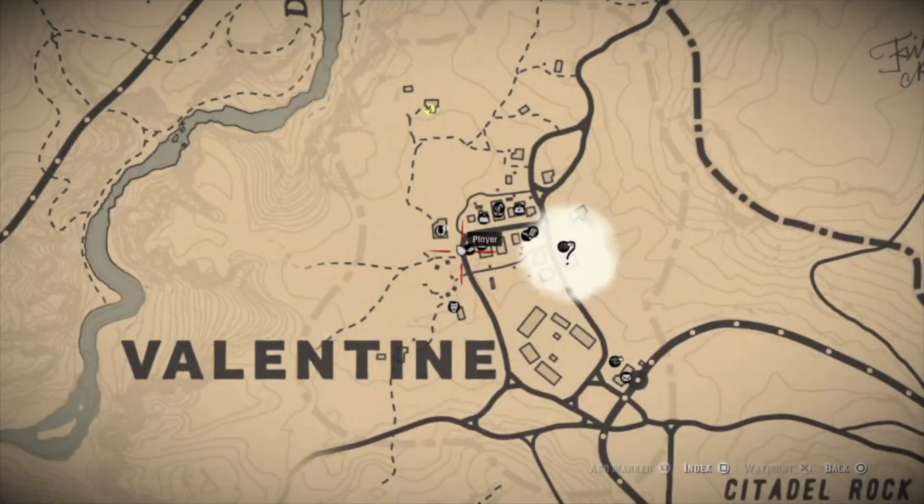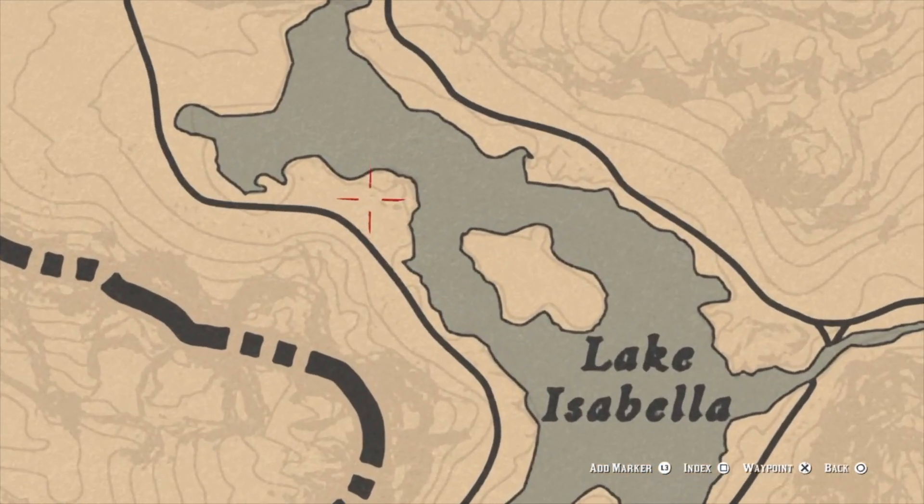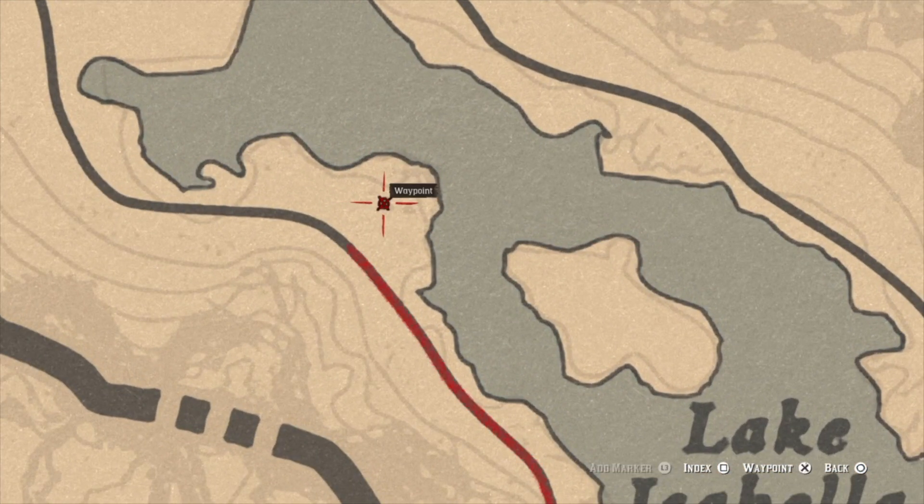You find the White Arabian on the western side of Lake Isabella, located northwest of Valentine. It's pretty far away but is more than worth the journey.